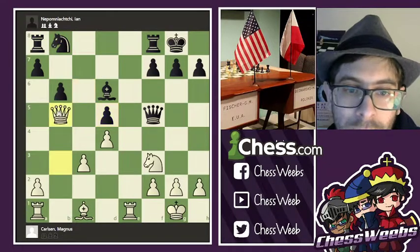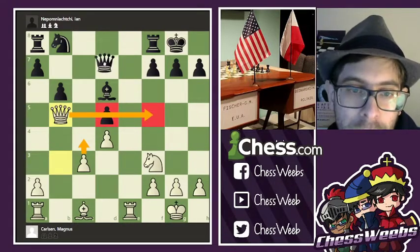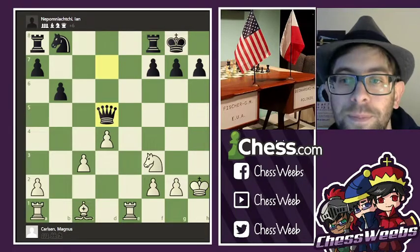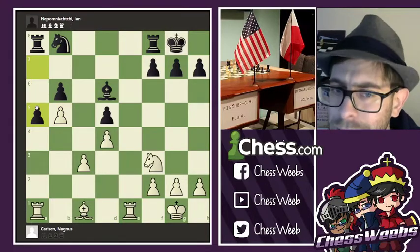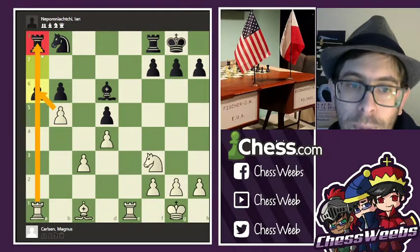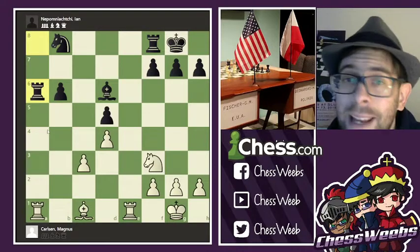cxd5, cxd5, queen b5 — putting some pressure on those guys and setting up some c4 ideas. Nepomniachtchi moves away the queen. Of course, this pawn is taboo because of bishop h2 check. So white goes a4, queen takes, a-takes, a5. This is a typical move known from the French — you don't move the pawn once because it'd still be under pressure and you'd have to defend it, but instead push it twice.